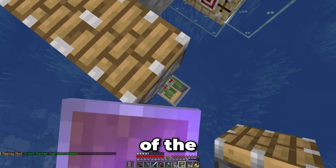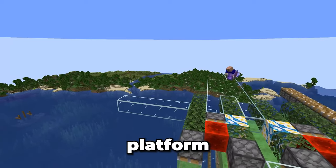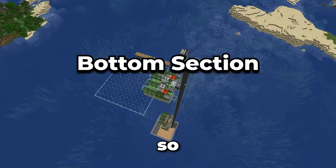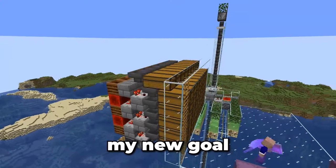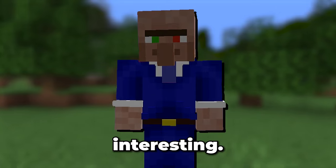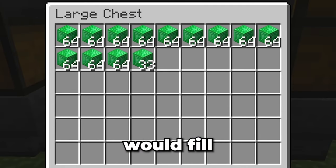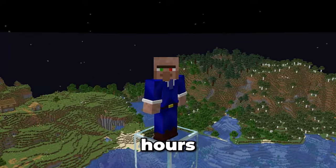I also make a start to the bottom of the storage system with some pistons, and I build a large glass platform to store all of my shulkers and to gain access to the storage system. Now I add the finishing touches to the wall pillar, so the construction of the bottom section is now complete. Since that section is done, my new goal is to get the storage system mostly complete.